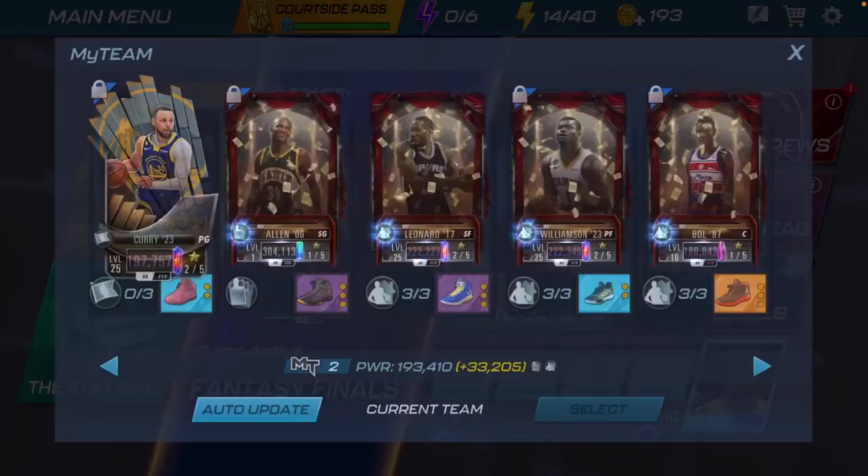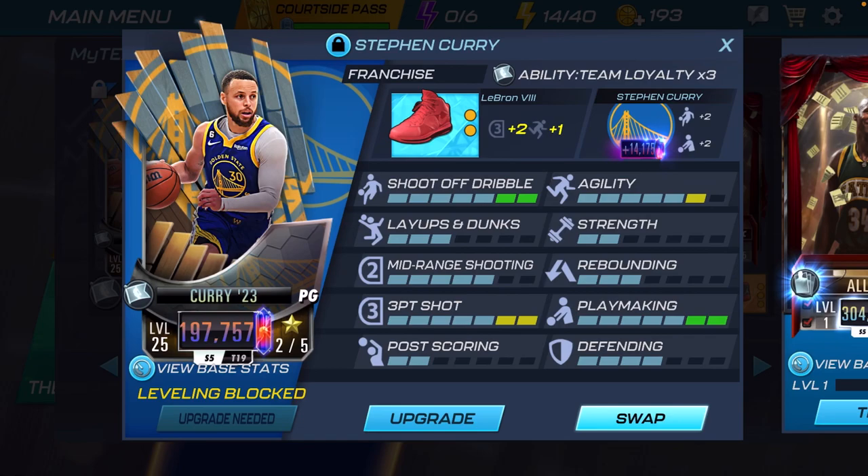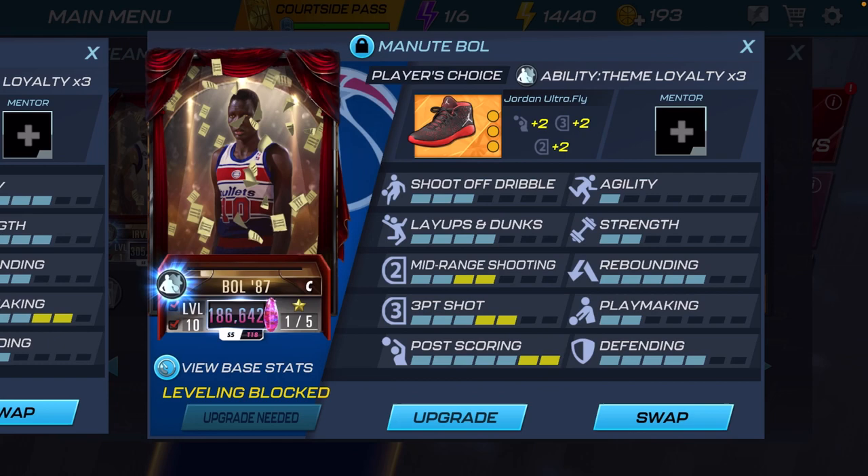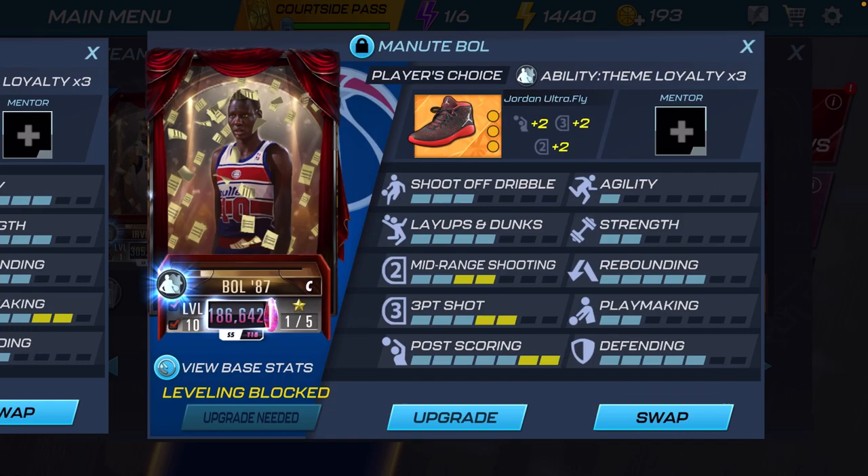I'm going to show you guys the build of each player. So Manute Bol — I gave him these Jordan Ultrafly legendary shoes, maxed out his post scoring, pulled up his three-point shot to a five, and pulled up his mid-range to a four. It's because of the post shot that I give him the shoe.